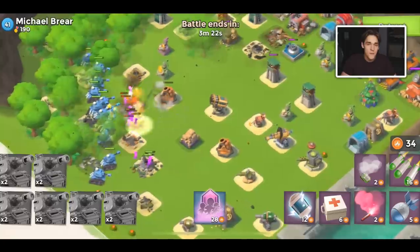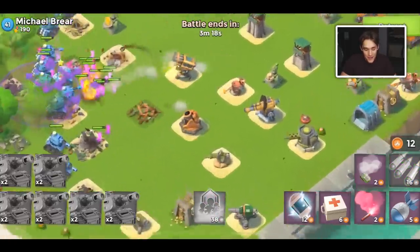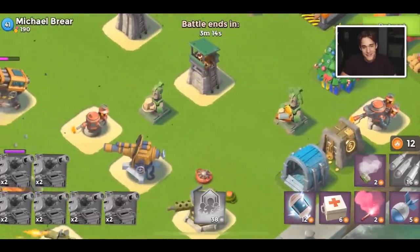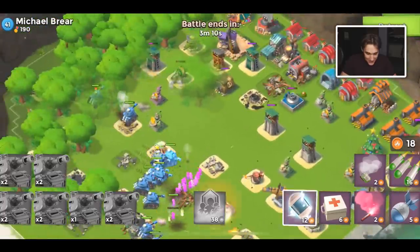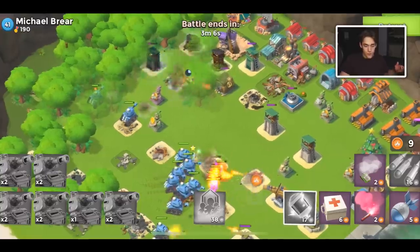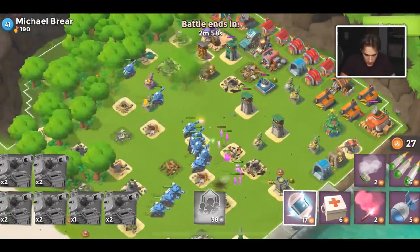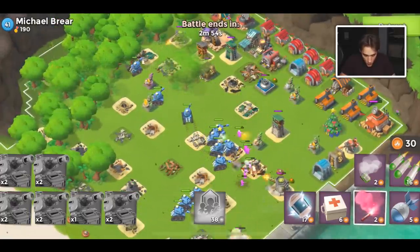I see maxed-out players all the time with green statues boosted up. Some people drop them just because they look cool, and that's fine — it's your game. It's just not the most efficient way to progress, which is what I'm trying to get at.